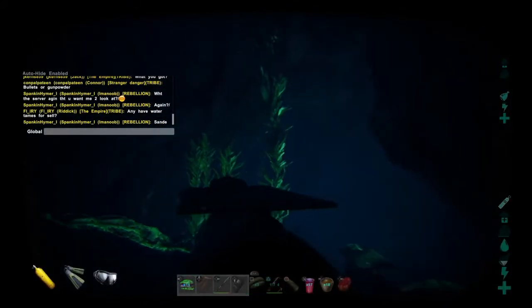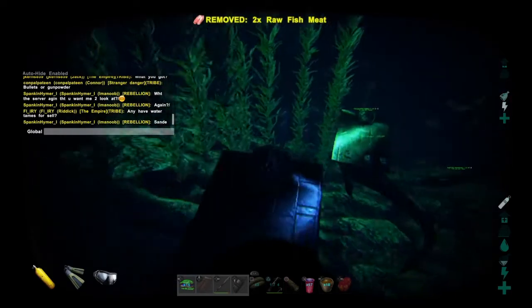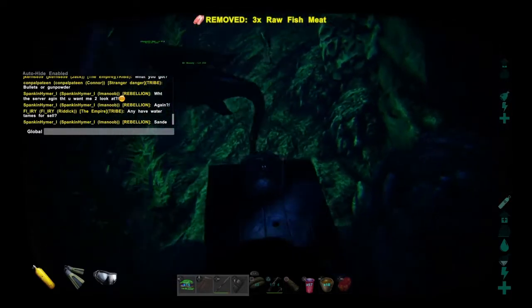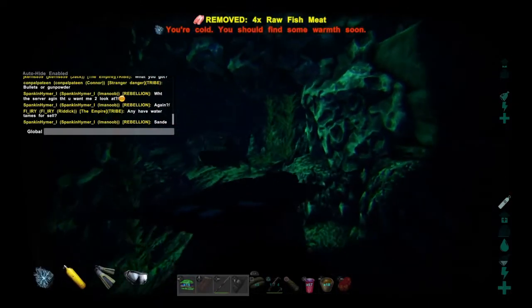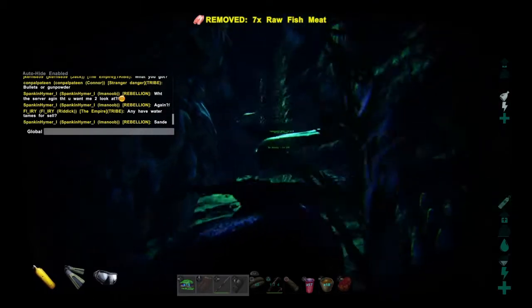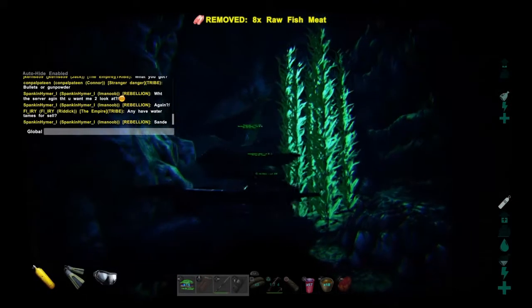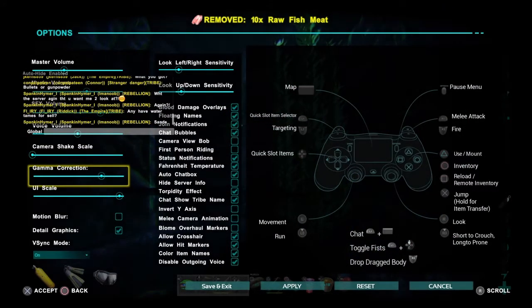We're gonna do a little ammonite bile farming here on the island. I haven't seen too many videos on this, at least none that really explain how to go about doing it in a safe and efficient manner enough to get a reasonable amount of bile, so we're gonna turn our game up a bit here.